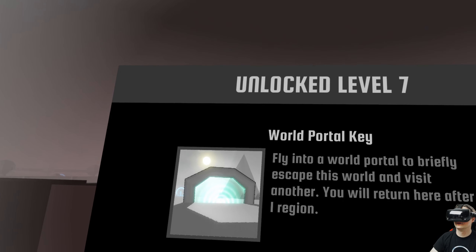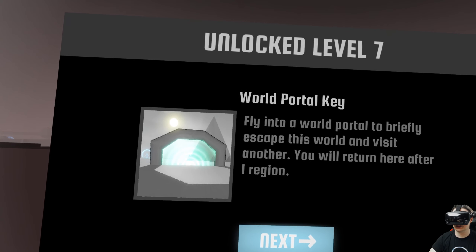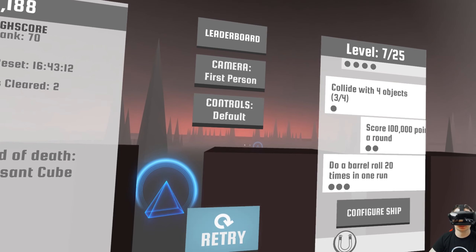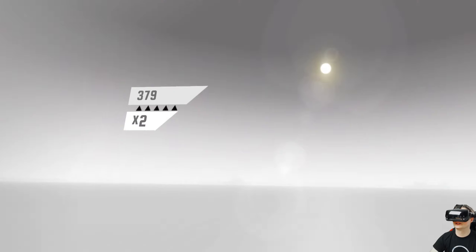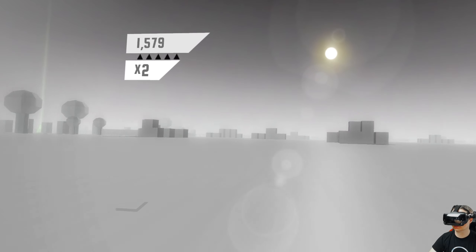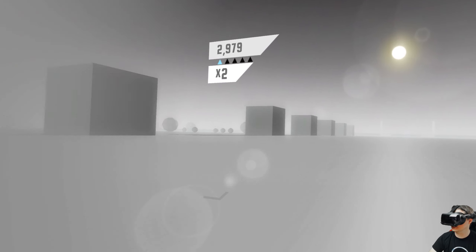What is that? 'World portal key — fly to a world portal to briefly escape this world and visit another.' That's awesome! As you can see, a lot of stuff gets unlocked every time we finish a level, or even when we don't finish a level, so there's a lot of motivation to always come back to this game.